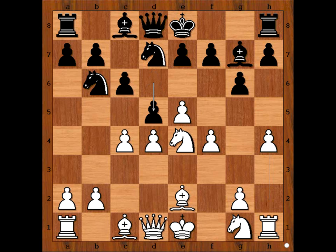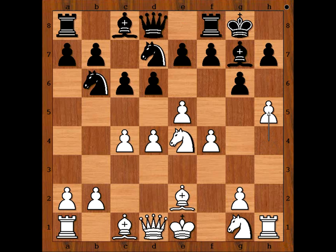Perhaps better was D5, and after C takes on D5, Knight takes on D5. In the game we have castling King side, then H5, C5. Another way to go was D5 — perhaps even better. So Black wants to open up the game and catch the White King before he castles.